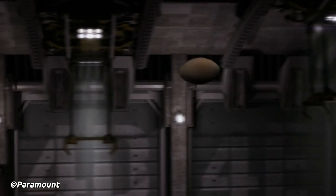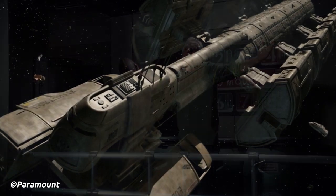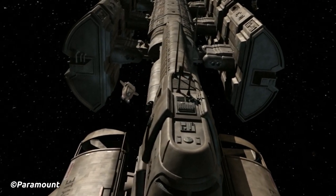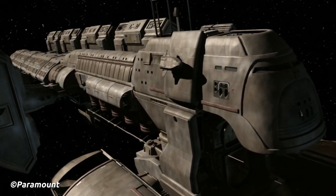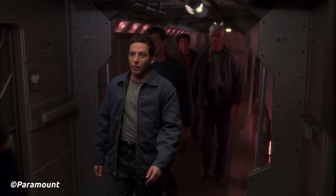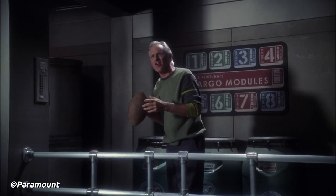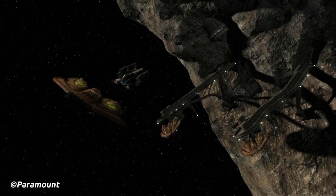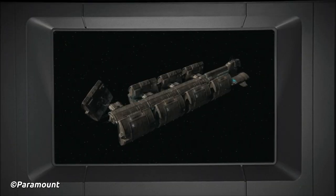They were the space equivalent of freight trains, in that they had several large modules — typically eight — all of which were individually pressurized and detachable, attached to their framework, and hauled to various outposts along their trade routes. With a top speed of warp 1.8, the warp nacelles were built at the rear, inward of the cargo pods. It could take a year to cross star systems, and voyages of five years or more were common.